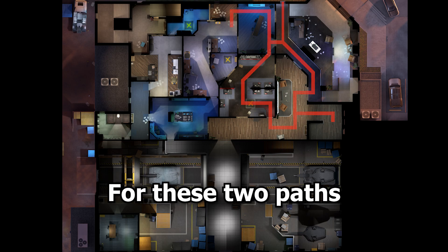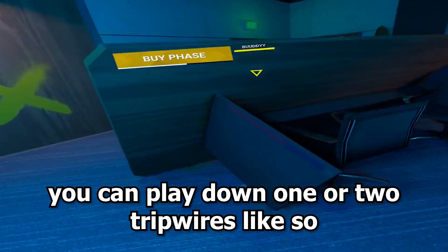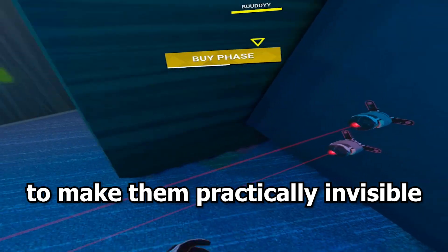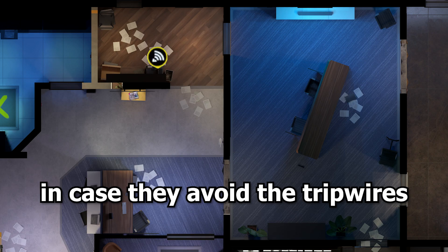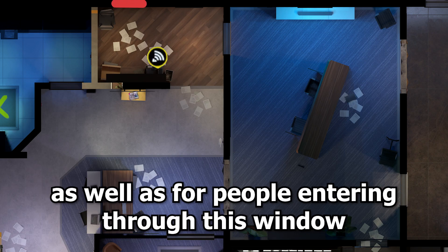For these two paths you can place down one or two tripwires like so to make them practically invisible. Also placing a proximity sensor here in case they avoid the tripwires, as well as for people entering through this window.